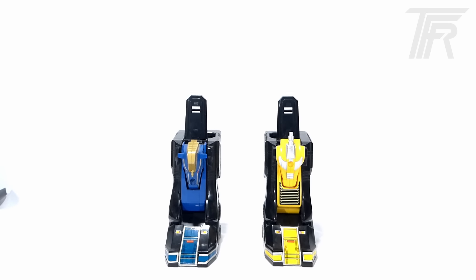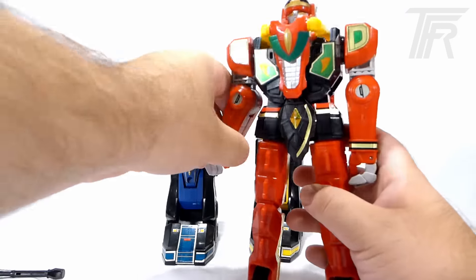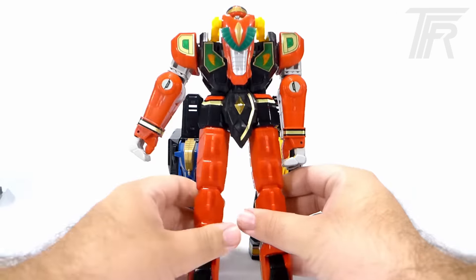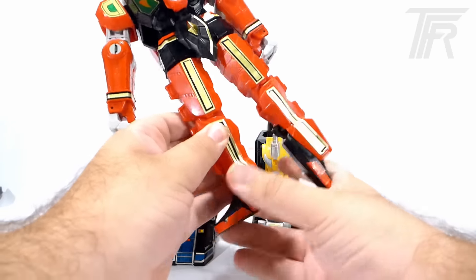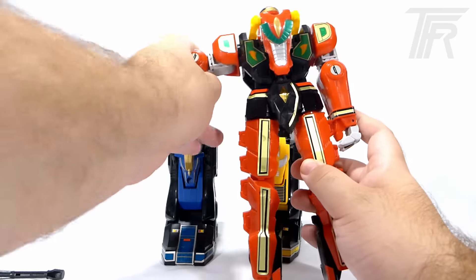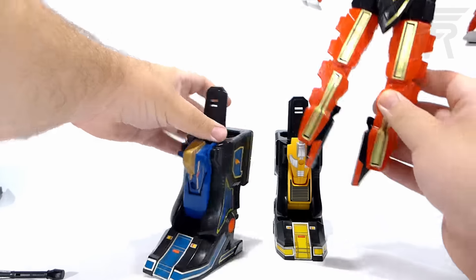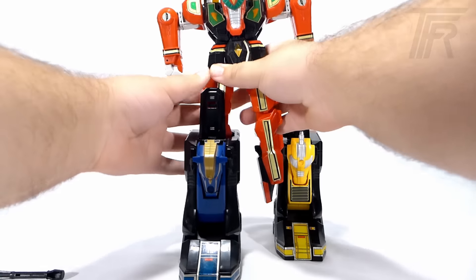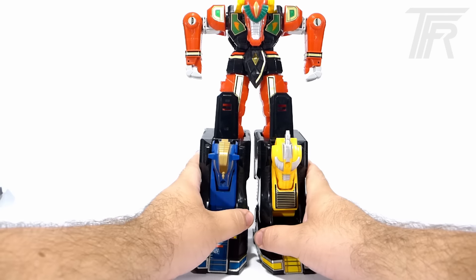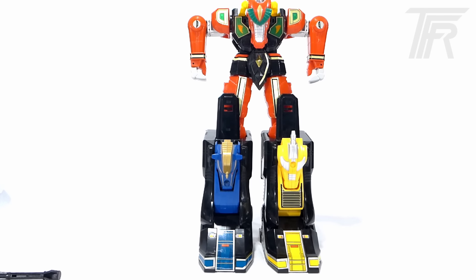Now we're going to take the Red Dragonzord, remove the staff from his hand, and prep him for Thunder Megazord mode. To get him into megazord mode, take his legs, turn them to the side, and point the toe like a ballerina. Then take his arms and fold them out. It's not a very subtle or pretty transformation, but he just goes in and wears the Griffon and Unicorn Zords like a big pair of stylish boots.